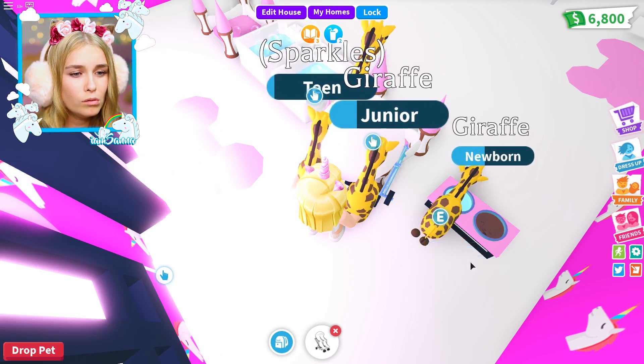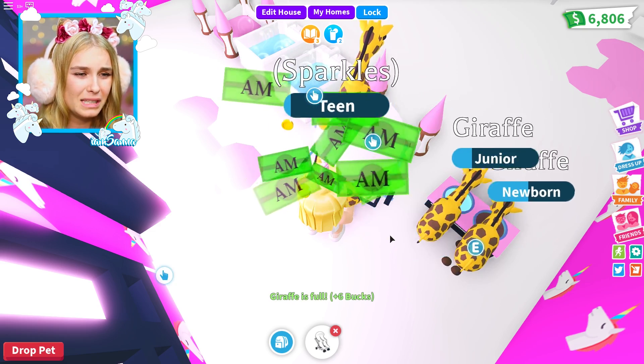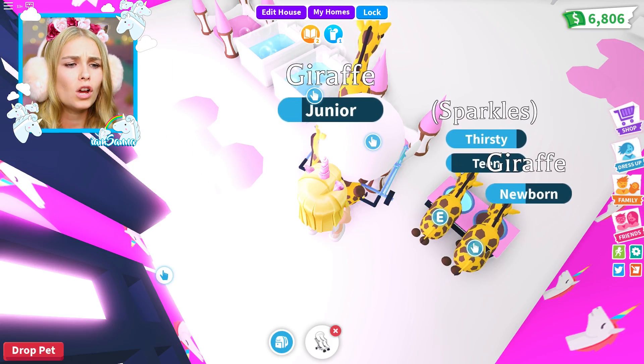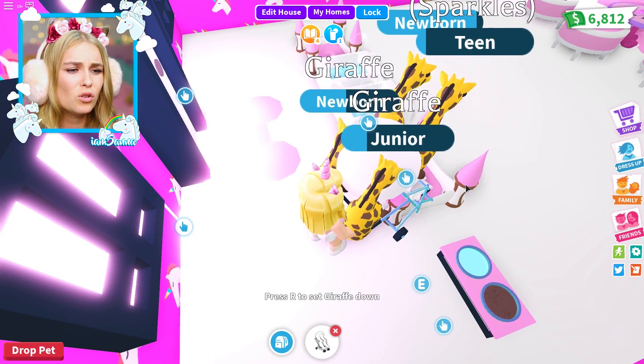What about number four? Giraffe number one, did you want to drink something? Maybe it was number three? It was definitely number two then. Number two wanted to get a drink, and they want to go to school now — only two of them. I wish they all wanted to do everything at the same time, but that's totally fine. We'll head over to school.